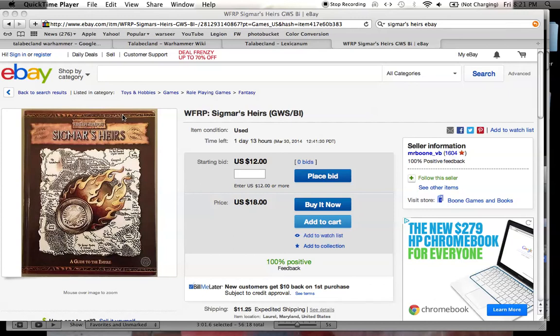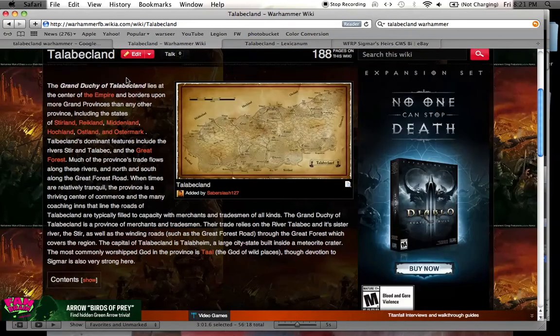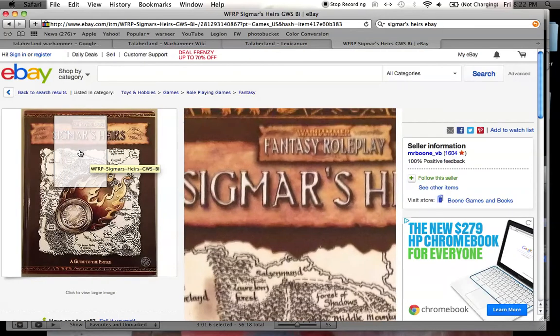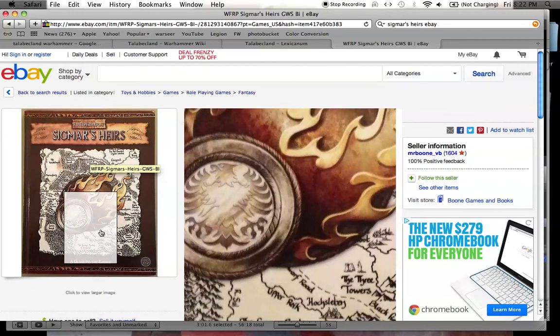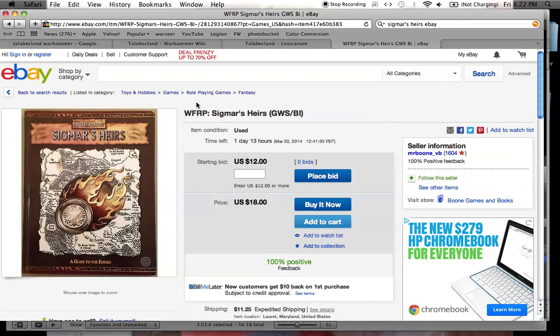What up players, it's Warboss Tay doing a Fluff Hunters video for the Grand Duchy of Talabakland. Most of the information I'm getting comes from the Warhammer Wikia and the Lexicanum websites. I'm also going to be using this book a lot — Sigmar's Heirs. That's the book I use for all of my Fluff Hunter videos for Warhammer Fantasy and any of the regions. It really gets into the fluff of all the provinces.